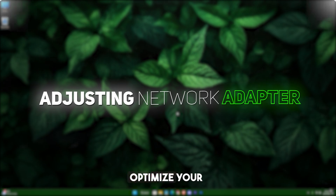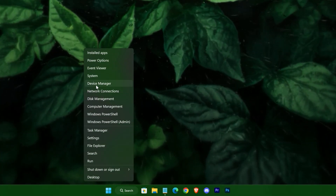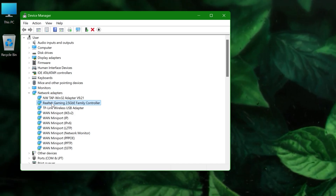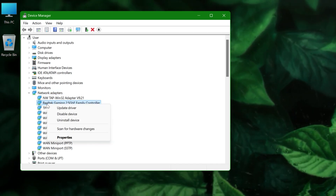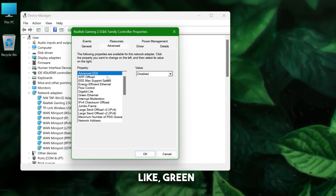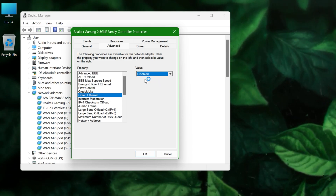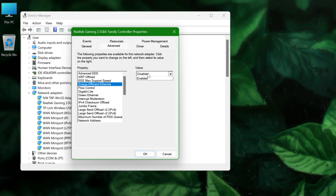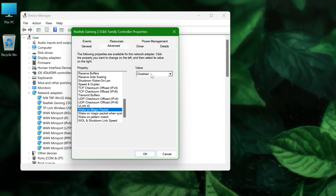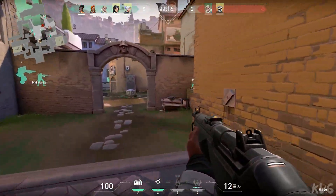Next, let's optimize your network adapter for gaming. Open Device Manager, find your network adapter, and go to Properties. Under the Advanced tab, disable options like Green Ethernet or Energy Efficient Ethernet, and also disable Wake on Magic Packet. These settings are designed to save power but can negatively affect your connection stability.